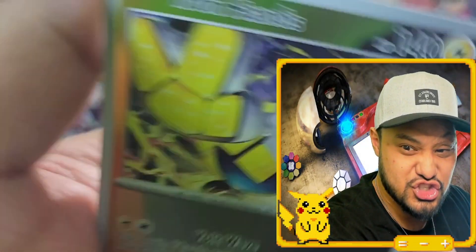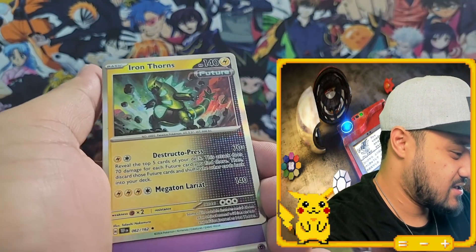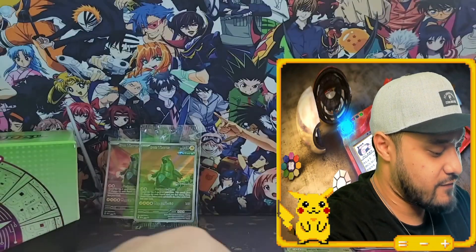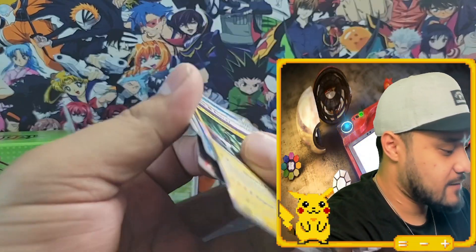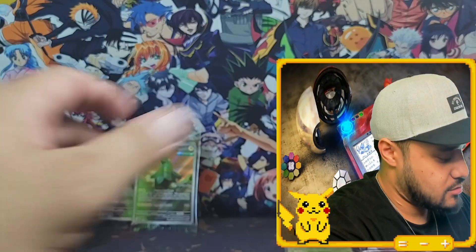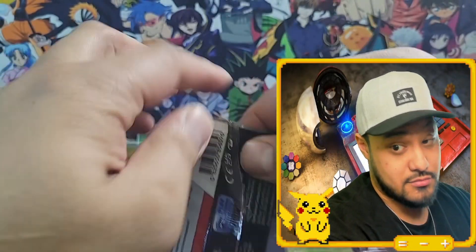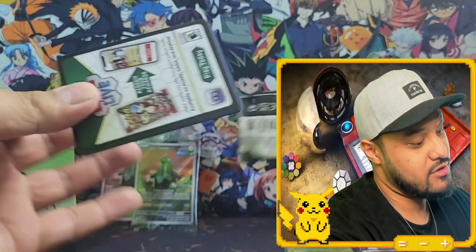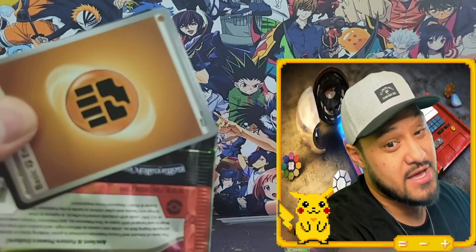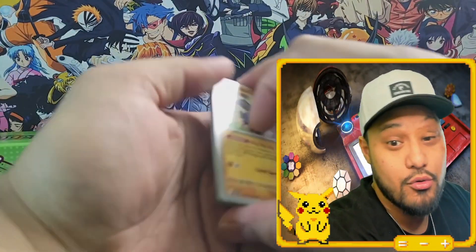Iron Hand, Fluttermane, Frostmaw, and then Iron Thorn — Future. Okay, we got two packs left, and remember that last one was upside down. I called it — it was supposed to be special. Even though we already got a special one, maybe we can get another perfect pack with Bianca's Devotion.